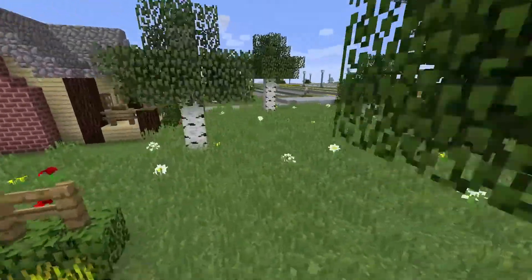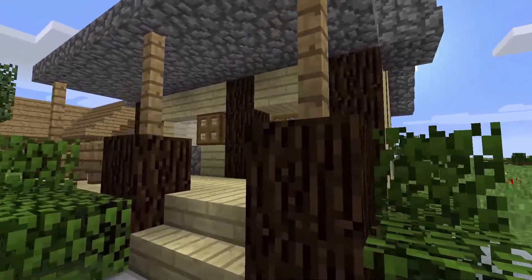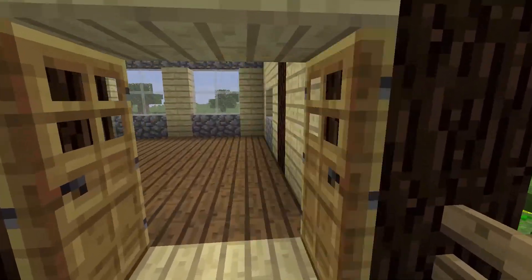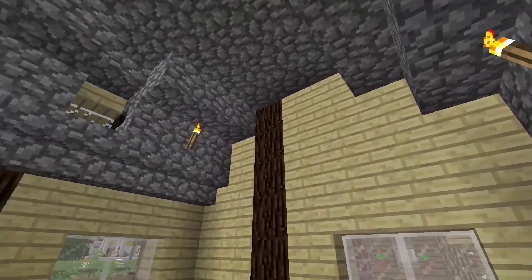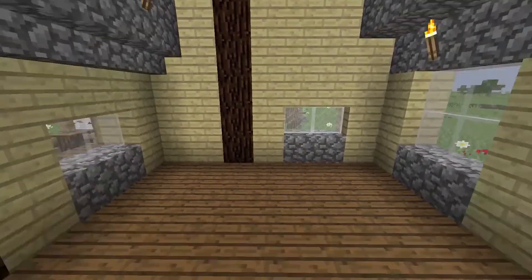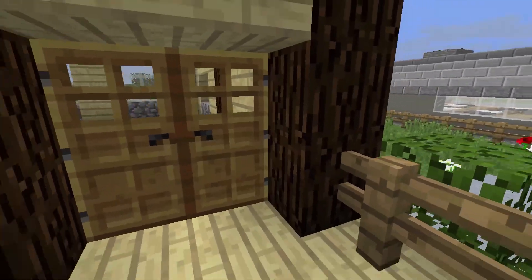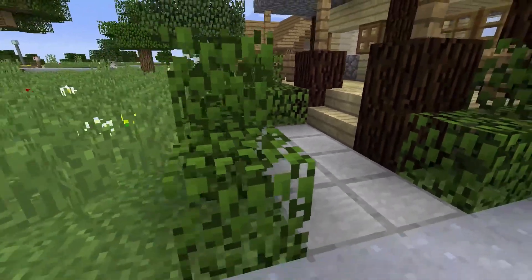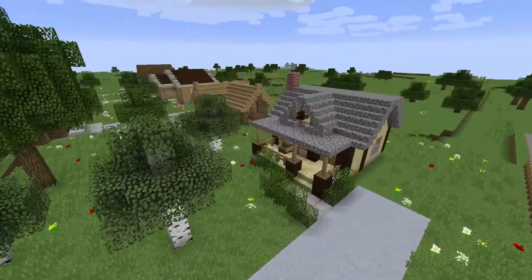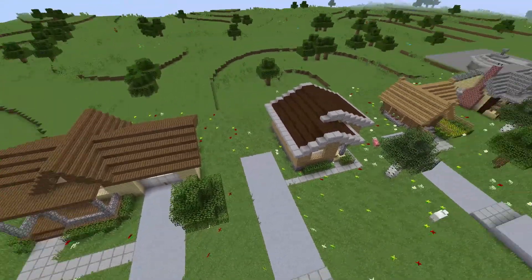Moving on to the second house - this is more of a ranch-style house. It's got double doors and is pretty open on the inside. It could have a second floor added, and there's a skylight which looks pretty cool. I really like how this house turned out and how the leaves cover around the sidewalk.